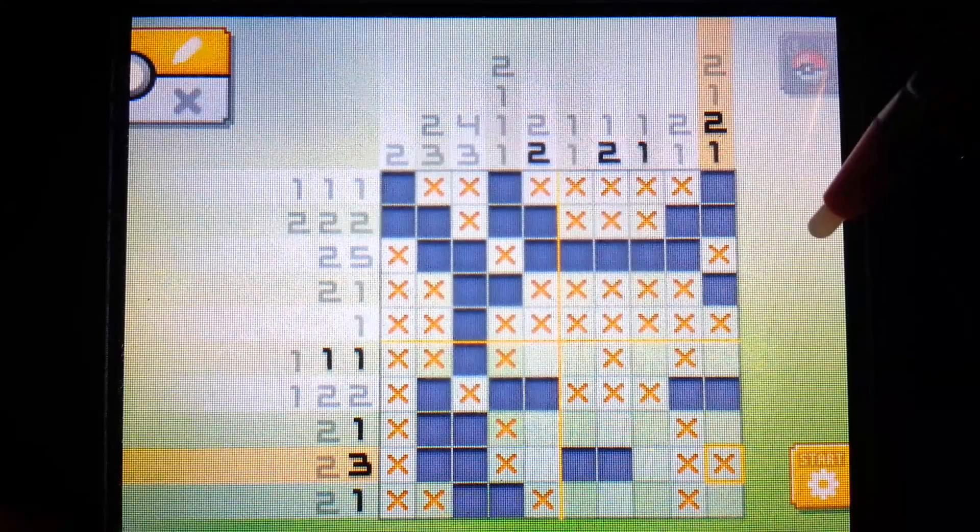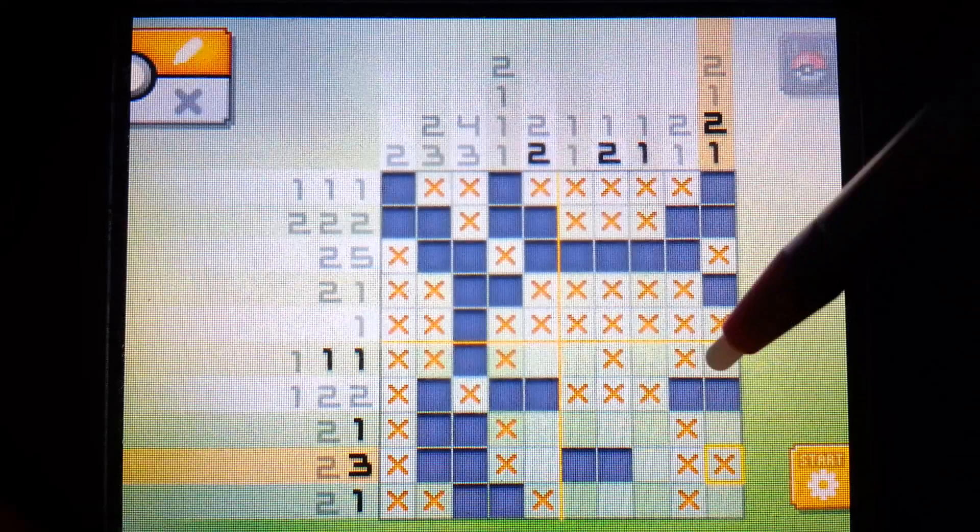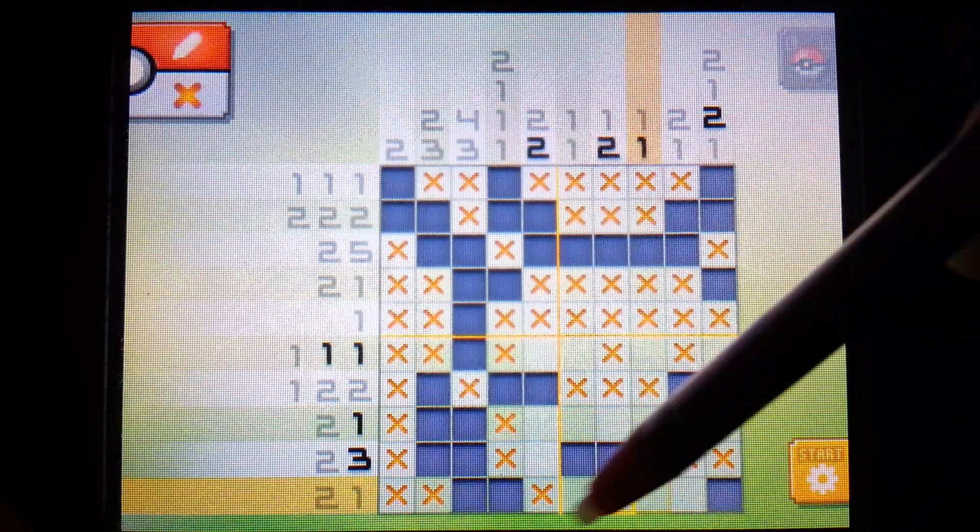This can solve this part here as well - at least one more pixel. The two has to be either here or here, and a single pixel has to come beneath it. Well, if the two is here we can't put a single here because that would make a connection of three. So this single one is filled in in the corner - X out the rest.